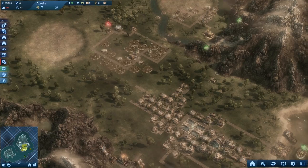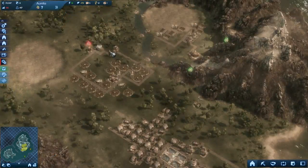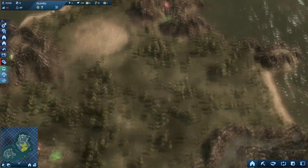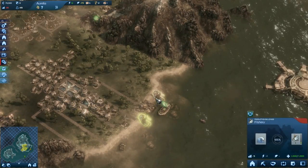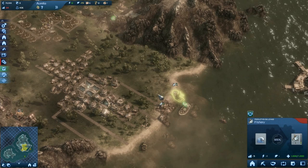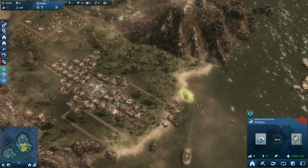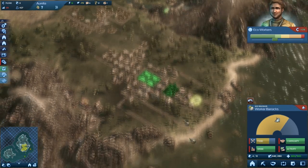Alrighty guys, we're right back into Anno 2070. This is going to be the second part of the first mission in chapter 3. As you guys mentioned, I forgot to build the fisheries — I had all these people but no fisheries and was wondering why the food was going down. Thankfully now we've got our food going and coming back up.